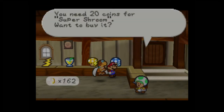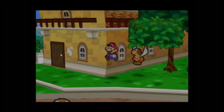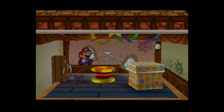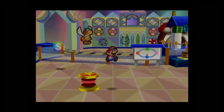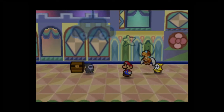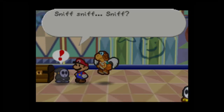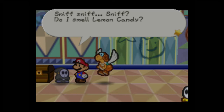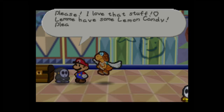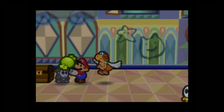I used two Super Shrooms back there so I'll buy two more. Let's head back to Shy Guy's Toy Box. There's a reason I got the lemon candy — if you remember me saying you can bribe the Anti-Guy away with it. Here he is, and he immediately smells the lemon candy: 'You have lemon candy! Let me have some! Take the treasure, just give me the lemon candy!' Here you go, sir.